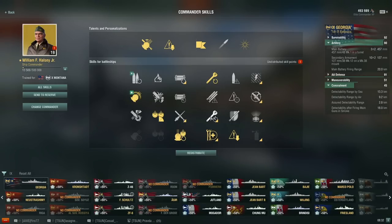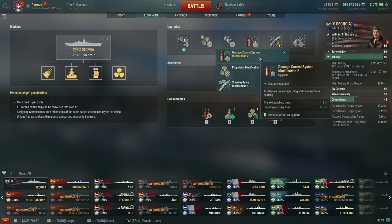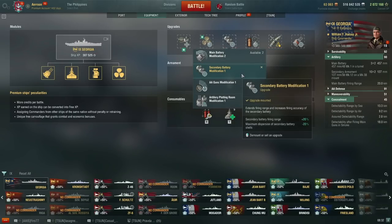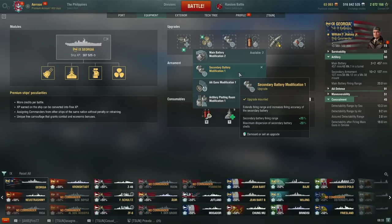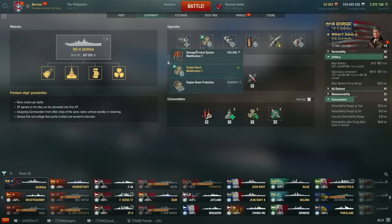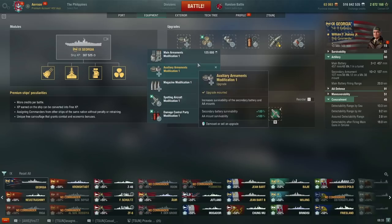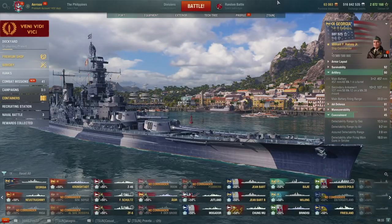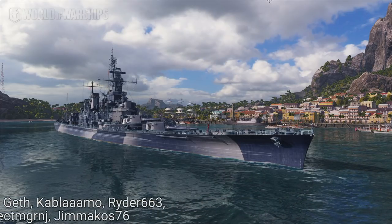Right now I could take something like consumable specialist, but I don't think it's worth it. Let's take a look at the upgrades. I used the dispersion upgrade for main batteries, mostly because I don't want the negative effect on traverse speed. Then concealment upgrade. Then damage control system modification 2, because you have a speed boost so you don't really need propulsion — and also because I don't have basics of survivability. Then secondary battery range — note that maximum dispersion of secondary battery shells is minus 20%, while the tier 4 captain skill is minus 35%. Then engine boost, and if I didn't have that, obviously damage control. In the first slot, auxiliary armaments — mostly because this makes secondaries survive slightly longer, but you could also go for main armaments modification 1. I hope you guys enjoyed this video — thank you to the patrons on Patreon for your continued support, and I hope to see you guys next time.